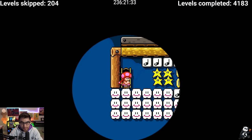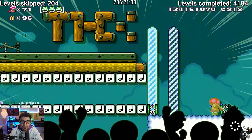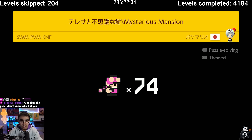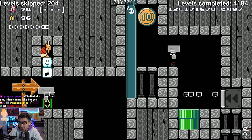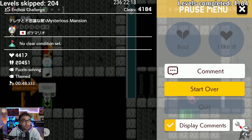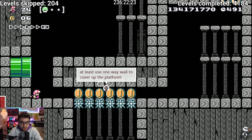Just pick a door and pick a pipe. But you know what? Optimal Coin Count? Sure. Not even more record. Mysterious Mansion. Oh, it's off-screen stuff again. You know what? As long as it's not a boo. Coming plays - 20,000 plays. Sick. At least use the one-way wall to cover up the platform.